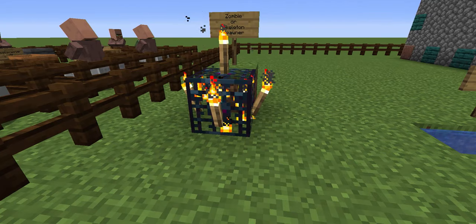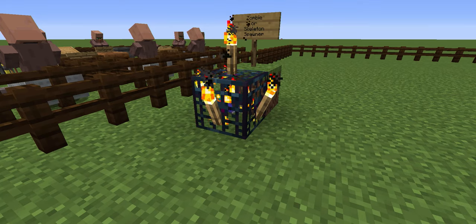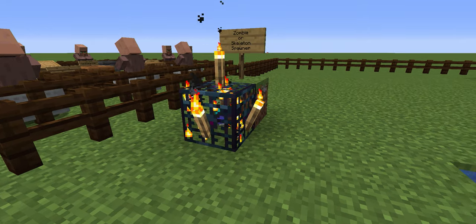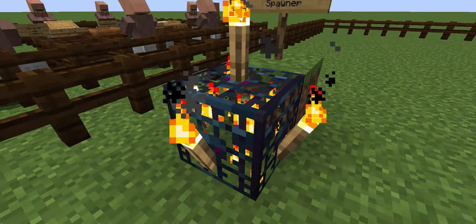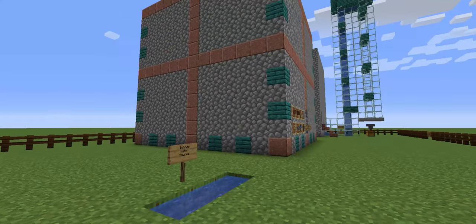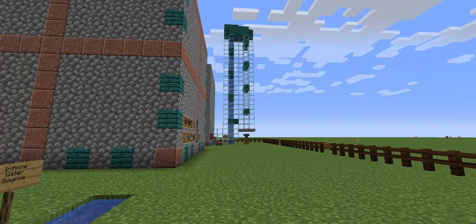This is a spawner — you can see there's a little tiny zombie spinning around inside. It looks like a kind of a jail cage, and if you're mining you're going to come across one eventually. It's in a small room that's about ten blocks wide, and it will create an infinite supply of mobs coming at you. As soon as you find it, you want to kill the mobs that are there, but you also want to disable the spawner by putting torches on all of the sides and on top — that's going to disable your spawner. At that point you can start working on the giant box that's going to funnel everything over to a system like that.